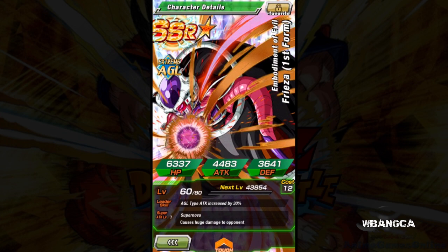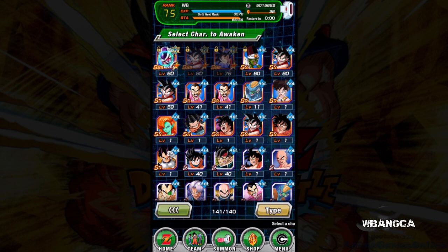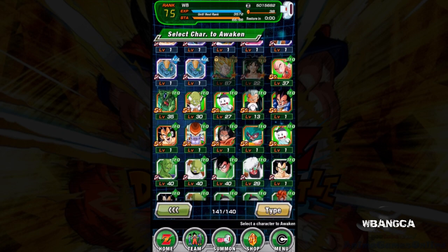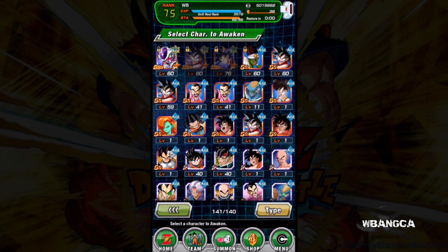Anyway, here's Frieza first form — this one's on the card. Can we Z-awaken him? Yeah, there we go. We need 25 of these gold Frieza medals. I don't want to give up this card though — it's a limited edition card. Never mind, I probably won't focus on that one. But there it is — the blue Frieza we just Z-awakened to SSR.